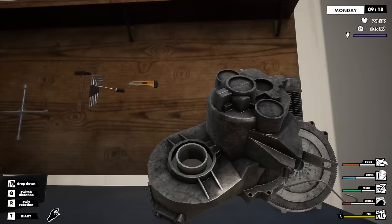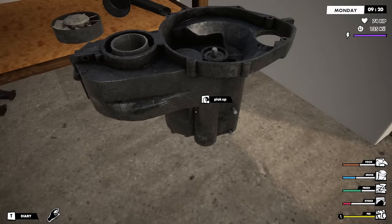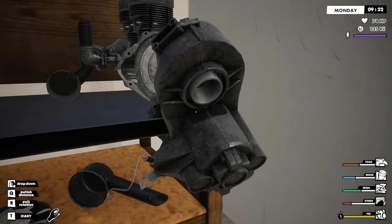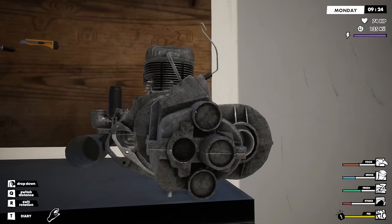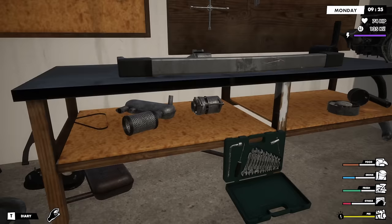Clutch plate, pressure plate — there we go. Which means this should be — oh, maybe not. I thought that might go in there, but maybe it's got to be rotated the right way. I don't know. Okay, now that's not working. There must be something I'm missing before I can do that.